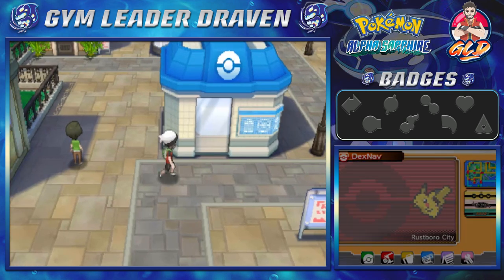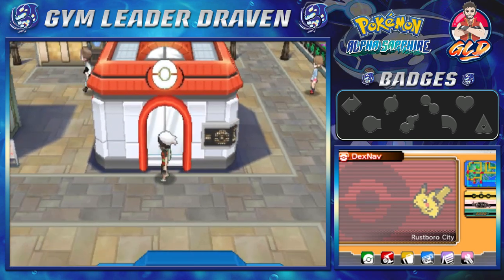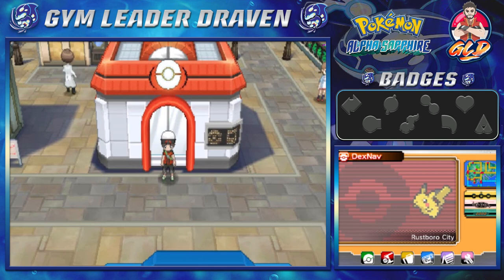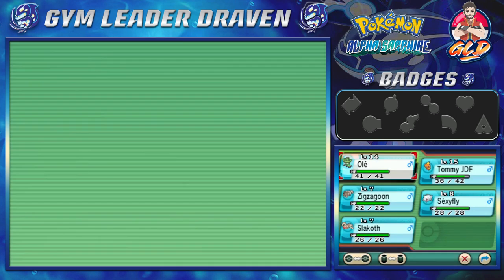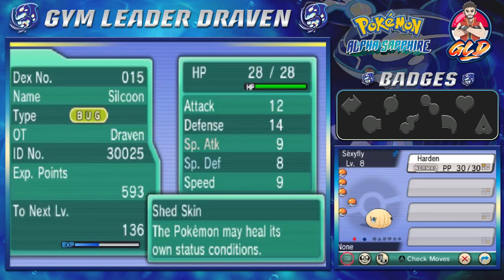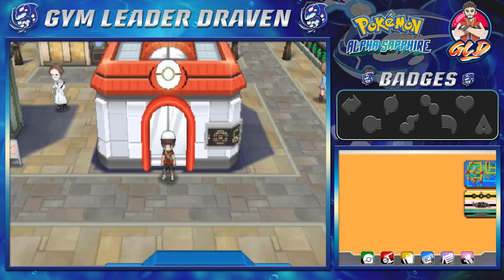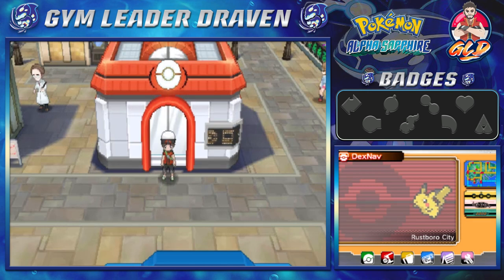We've made it to Rustboro — everything is good to go. We're gonna make a pause right here guys, because in the next episode we're gonna be taking a tour of Rustboro and finishing it off with our first gym battle. I hope you guys are ready. I still can't believe we got ourselves a shiny Pokemon! I didn't cheat — so suck it to all my haters. Thank you guys for watching, be patient as always, and I'll see you in the next episode of our Pokemon Alpha Sapphire walkthrough!